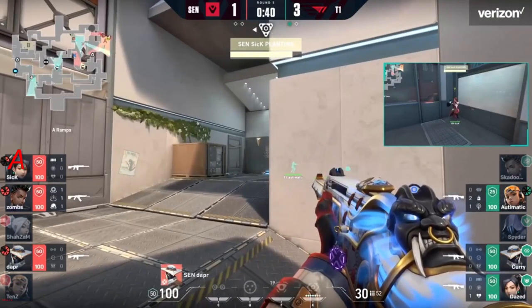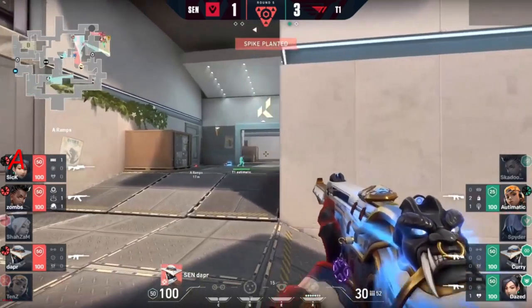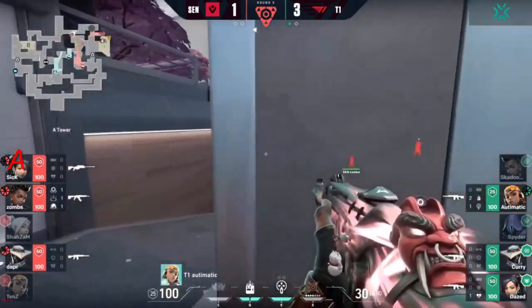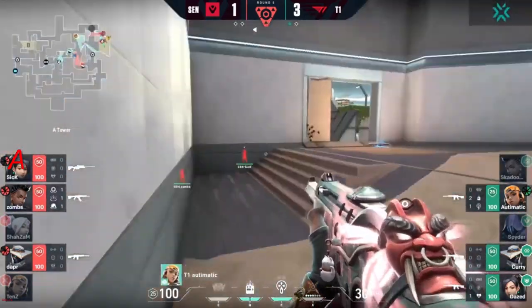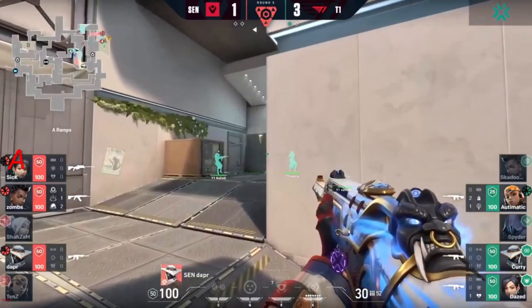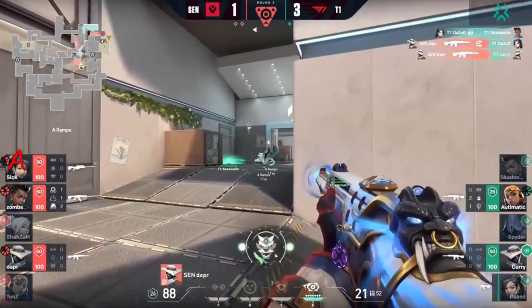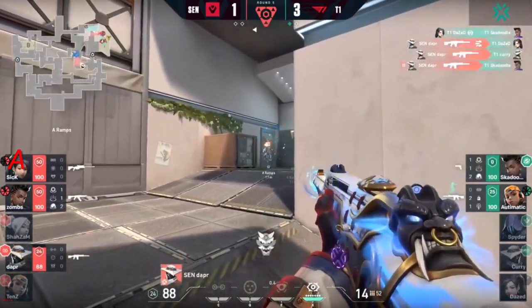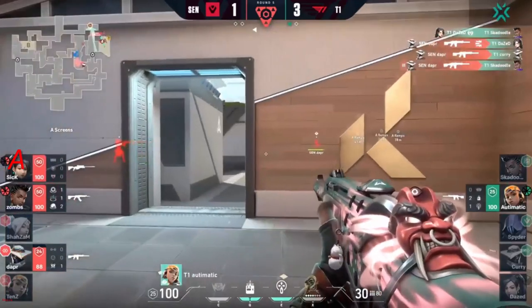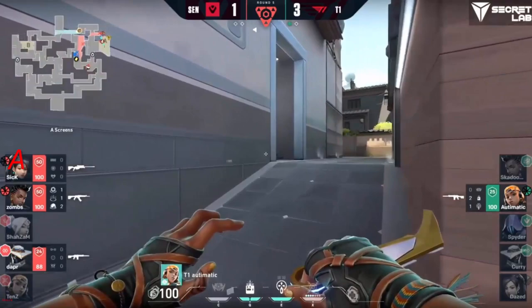Sick gonna get the plant off — now it comes down to how you form this 3v3 post-plant for Sentinels. Waiting for a lot of members to come back — currently just automatic by himself. Two more from vents — up for first contact is dapper. Dapper could get a really nice timing here — one kill would be brilliant. There it is — oh, it gets two, and that includes the res player as well. Dapper has three. Skadoodle goes straight back down after being raised.